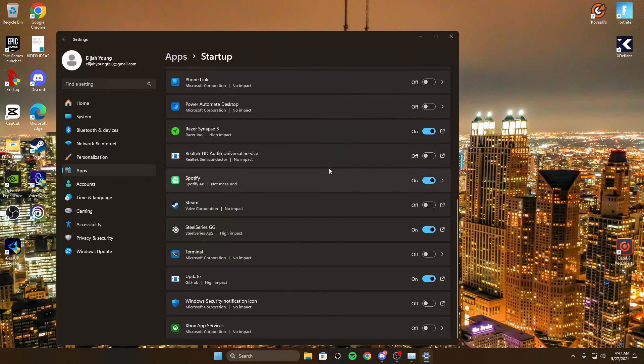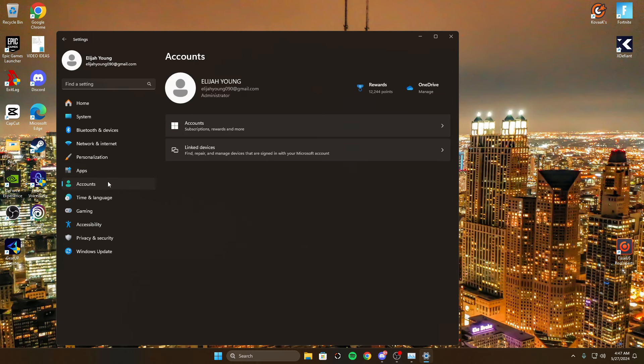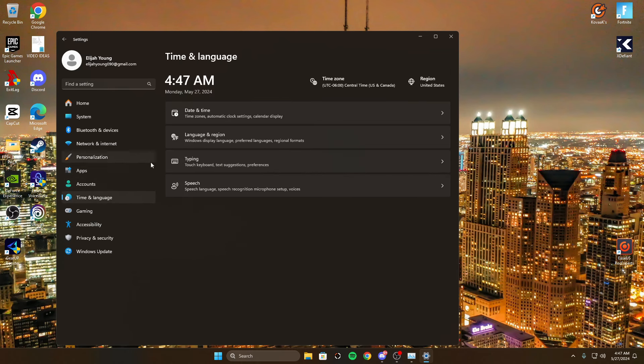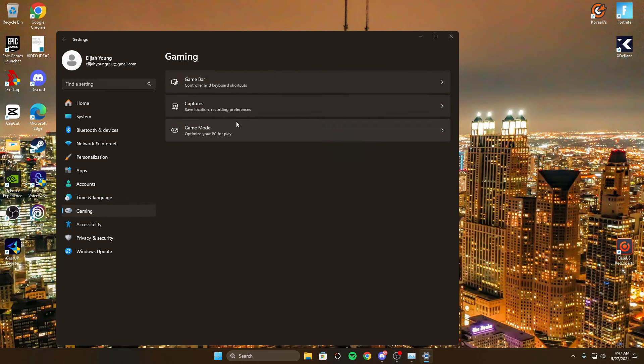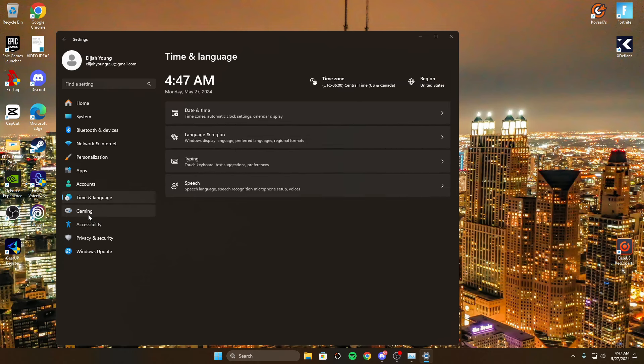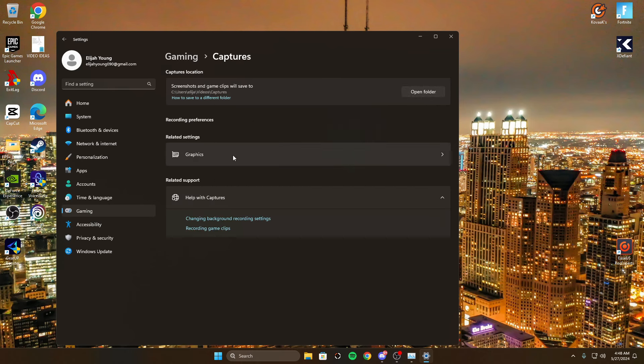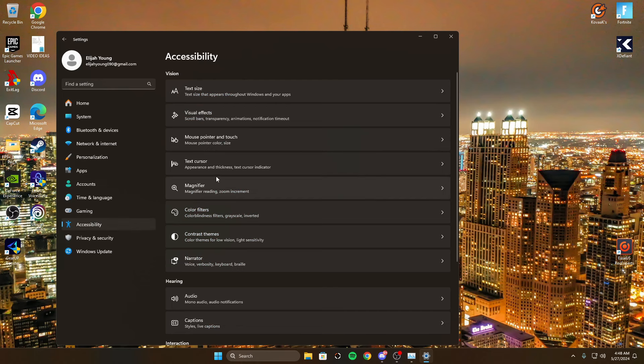Go to apps, then startup apps, and make sure you only have on what you need. I turned off Razer and Spotify at startup — only keeping what's essential. Also go to game settings and turn game mode off — no need for that running in the background. Turn game bar off too, since it can accidentally open and cause delay.